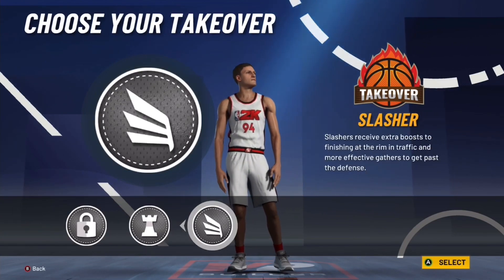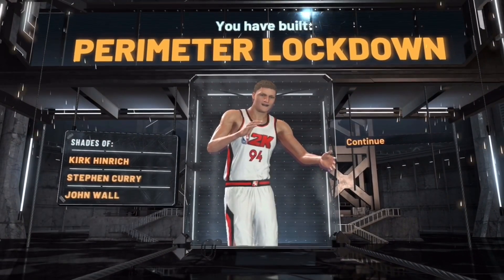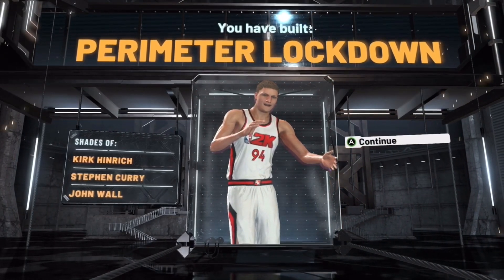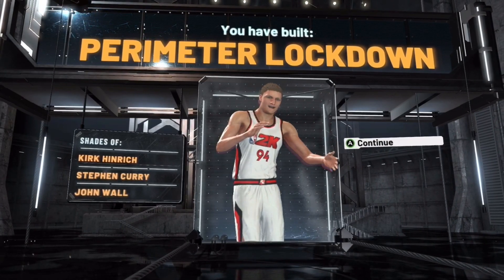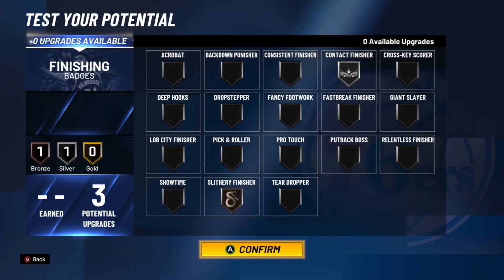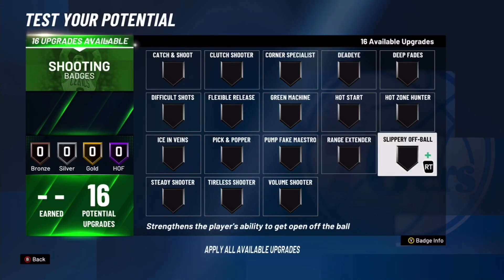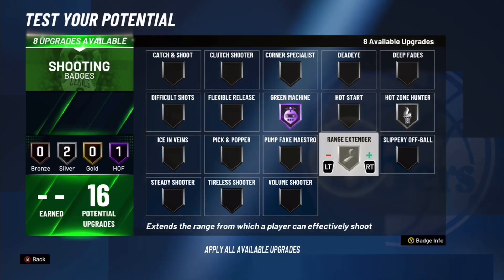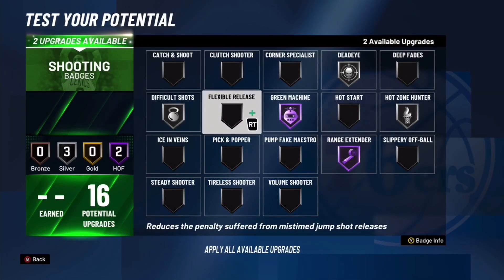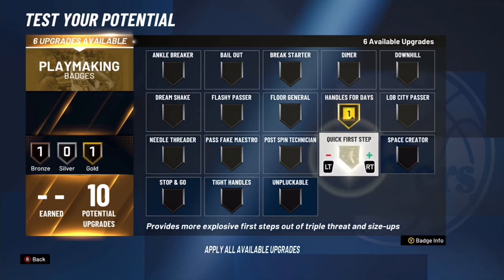For your takeover you have three different options. This build has playmaking in it clearly, so you can go playmaking takeover. I'm gonna go with either lock or playmaking. Now I'm gonna show you guys the badges. Somehow it says we have shades of Stephen Curry — I don't know how that makes sense. We're gonna put ourselves to 99 overall. For finishing, I'd normally do silver contact with bronze slithery. For shooting — since you don't need to waste badges on quick draw — you basically have 20 shooting badges to work with. Hot zone on silver, green machine hall of fame, range hall of fame, dead eye silver, silver difficult shots, and silver catch and shoot — just in case you're running the two. This build can run the one through three.